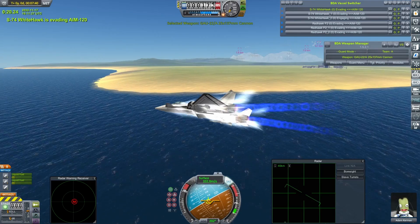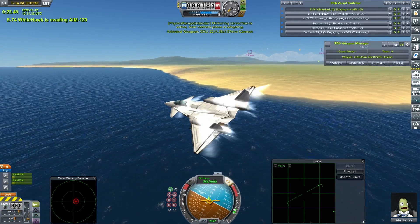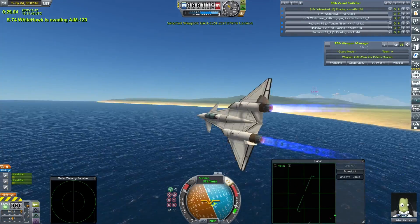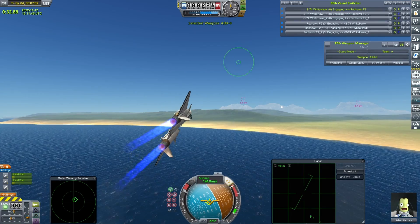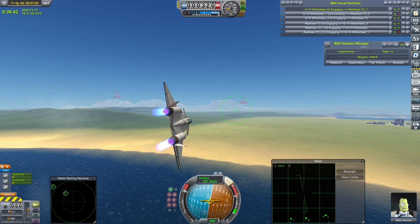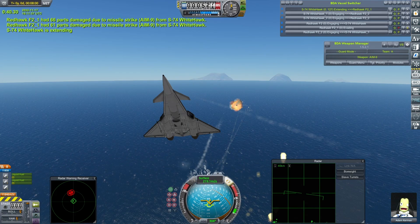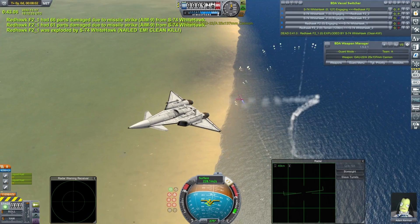I think this might come down to what happens when they get up close and personal in gun range. By popular demand, I'm also going to turn on the dogfight cam from the Camera Tools mod. One of the Redhawks has taken a heavy hit and just disappears immediately off of the vessel switcher.